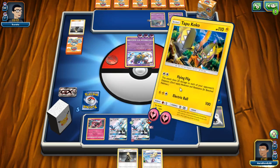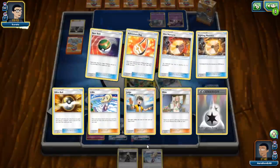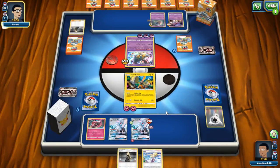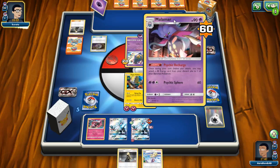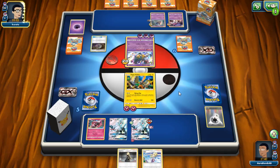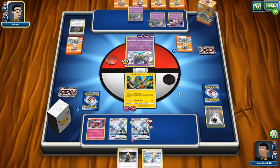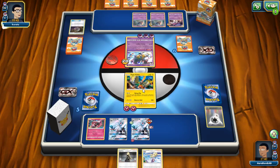He'll be able to knock me out here too so I gotta keep that in mind. I really need to find a DCE next turn. We have a 30-card deck — we're going to be drawing five or six. I'd rather just find a playable card and draw five, which keeps us with draw support the following turn. He can't damage anything except himself now — if he knocks out something, Malamar will go down too. He's filling up his bench, but that means I can GX him.